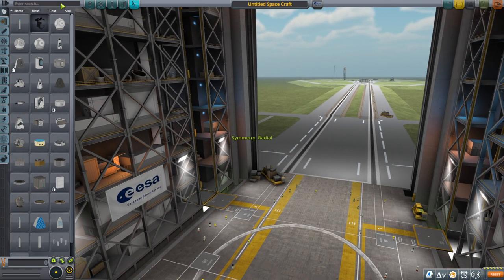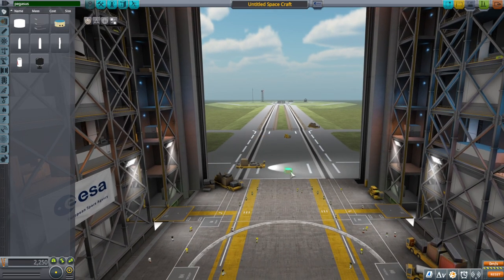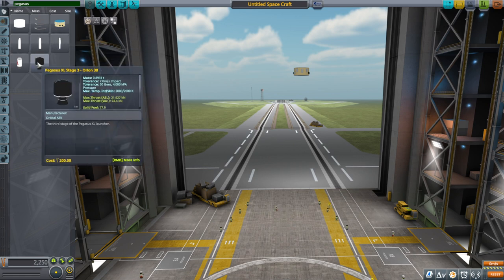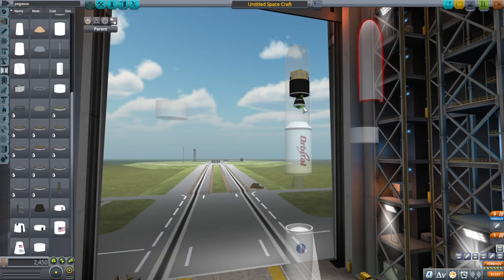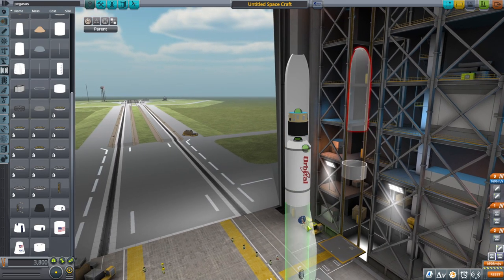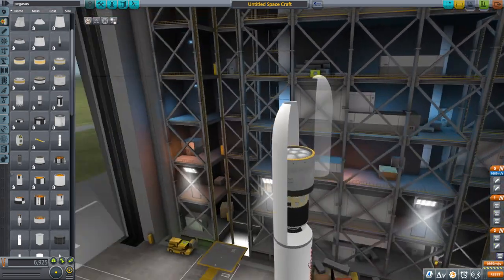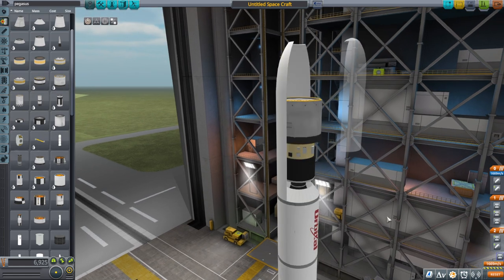Next up is Pegasus. I'm not going to test it on the L-1011 or anything like that. I'll start with the Pegasus instrument unit, then there's a third stage — Pegasus XL stage 3. That goes with a stock decoupler, and it has to have a payload on top. First, let me get the first stage decoupler on, then the first stage, and then a payload. It's a little bit tight and the fairing colliders might hit the fuel tank colliders, so let's say one of these one-ton tanks in there.